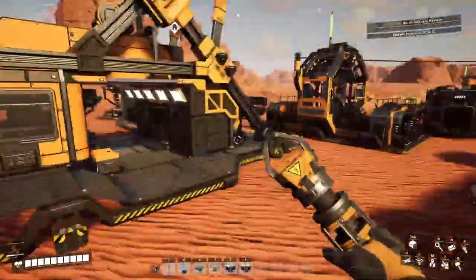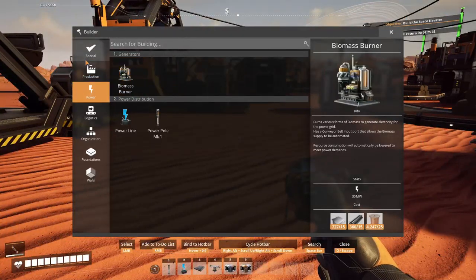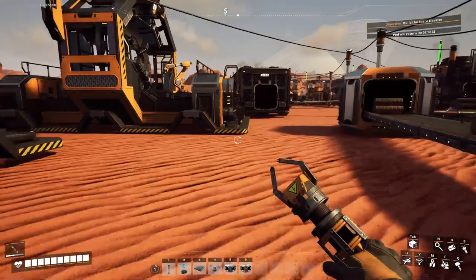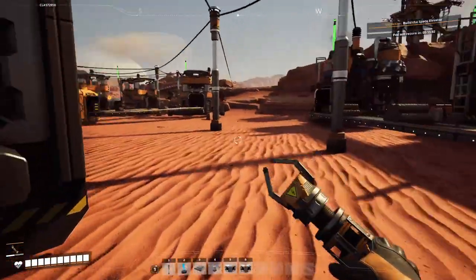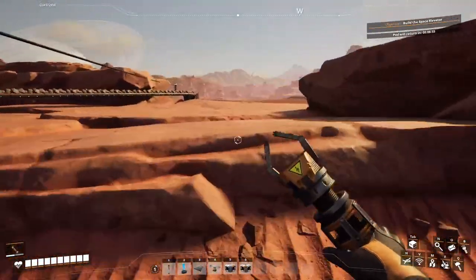Let's check if I can build a space elevator — that's the next thing. 40 pieces of iron rods are missing, the rest of the goods is in hand. There you go — it was worth it to build that factory part.